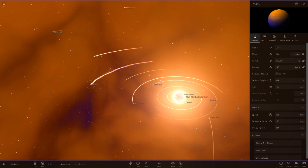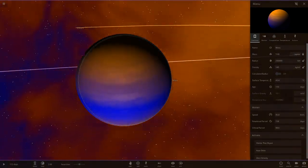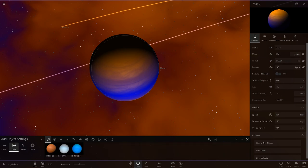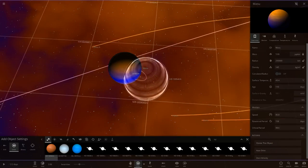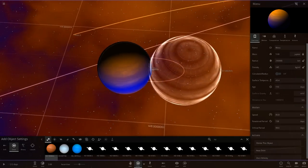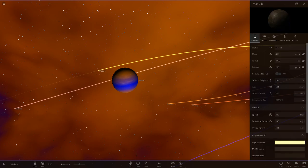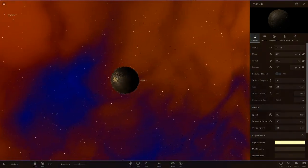Next up we've got Masu, which is a very big planet. It's orange in the north, a Neptune blue in the middle, and golden yellow in the south. This guy is pretty big, but the largest exoplanet still beats it — not many people make gas giants much bigger than the largest exoplanet. There's also Masu B, another little object. Masu is definitely a nice modded object.